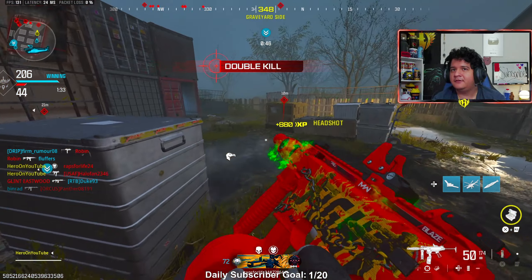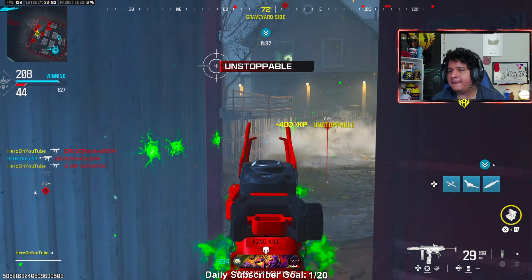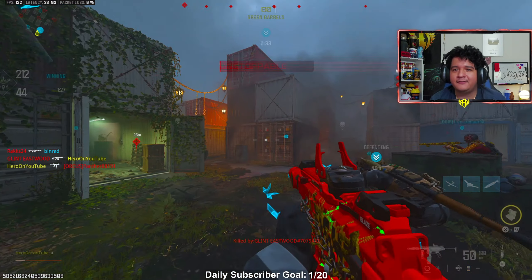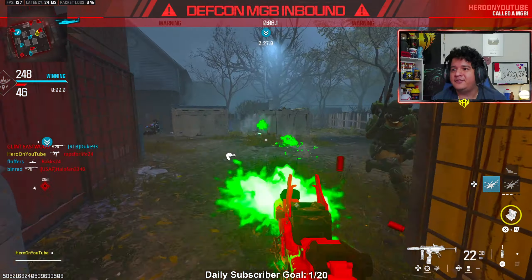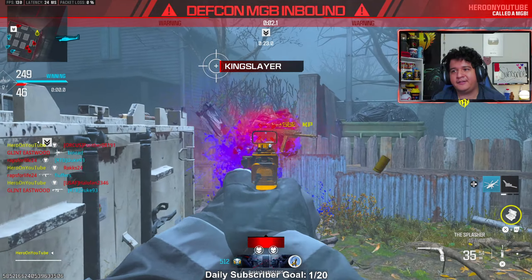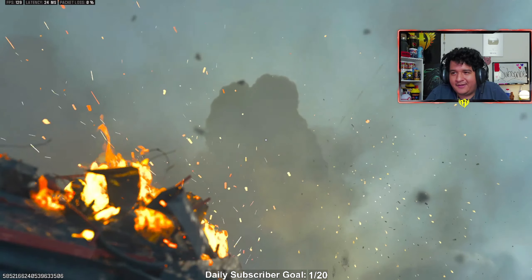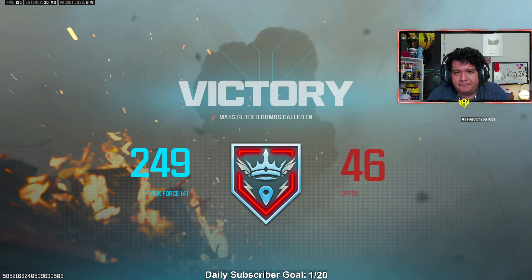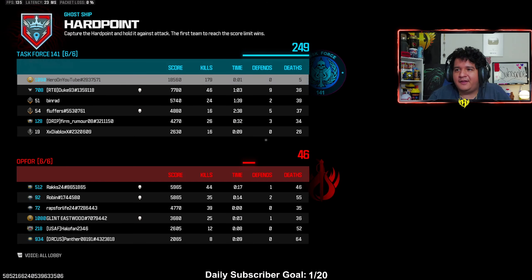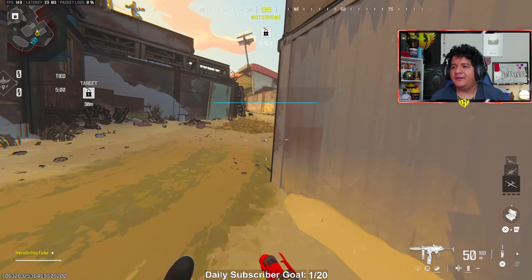This ISO — insane. Actually incredible. Bro, this gun is actually a cheat code. You might have taken out the helicopter but I got another helicopter coming. He played me — good play there. His name is Glint Eastwood. Oh my god — call it in. There you go, that's a little triple MGB with the ISO 9 millimeter. I think this is the best MW2 SMG now — competes with the WSP Swarm and the Static HV. This SMG, guys — ISO 9 millimeter. Actually too freaking good now. I felt so confident using that gun. Let's go guys.